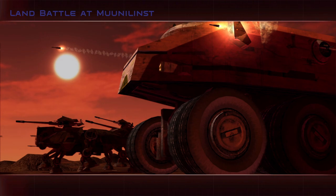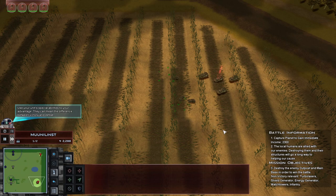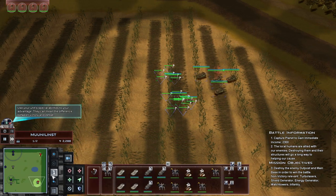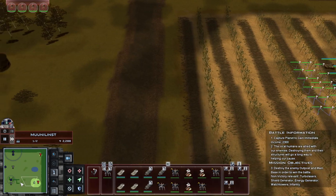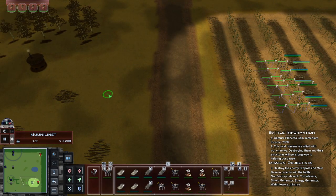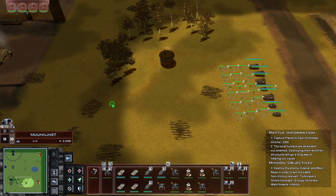Apparently you've got no units on the ground here. Poor CIS. How about you just go ahead and move forward? I don't know what we're gonna come across here, but the local humans are allied with our enemies. Ah well. When you put it like that I'm not really a fan.